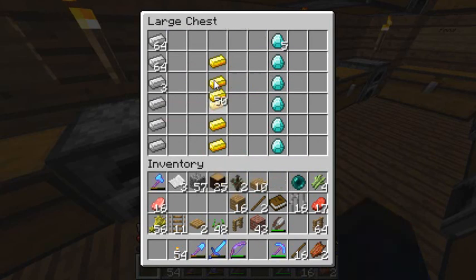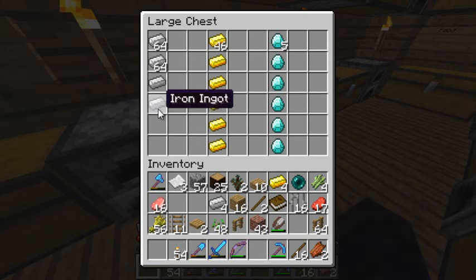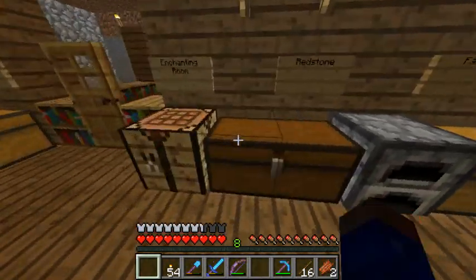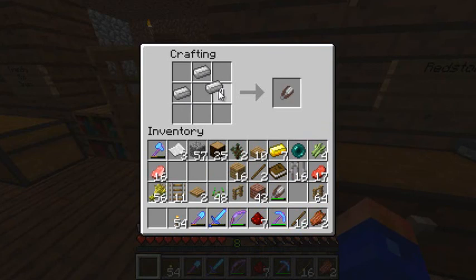Another thing I'm going to make is these — 1, 2, 3, 4 and 1, 2, 3, 4, 1, 2, 3, 4. I think you only need four, you might need more. I'm going to show you how to make a clock and a compass. So I think for a compass you do like a diamond shape with iron and then one redstone in the middle — yeah, and you get a compass. And then to make a clock you do the same but with gold — yeah, there you go.